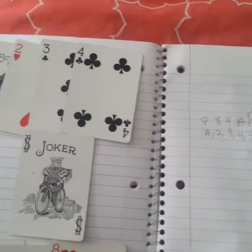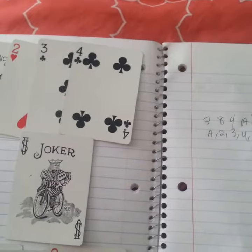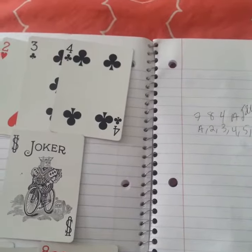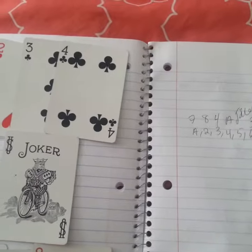The setup for this is to have seven, eight, four, ace, then joker, then three, five, two, and then six.